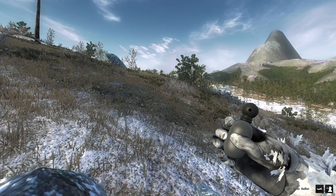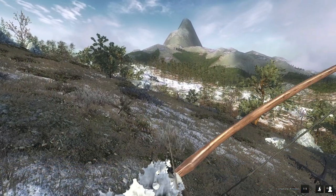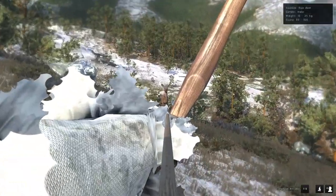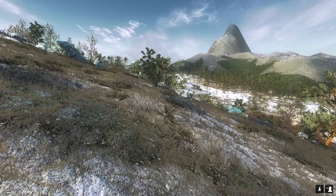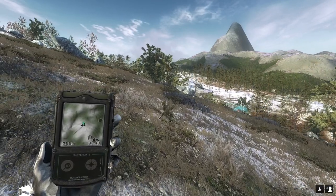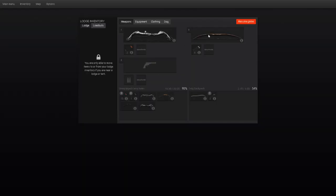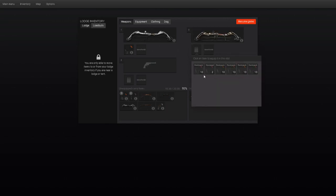Looks like the first animal off of our list is going to be the roe deer, and we're going to try to take it with the longbow. Now the dog is walking back to me, so hopefully it doesn't spook it before I get a shot. There's a reindeer right there too. I want to save the snake plate for the ptarmigan, so I think the Parker Python is what I'm going to go with for the reindeer, if that's a male.